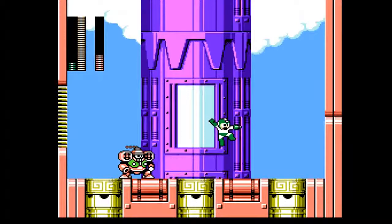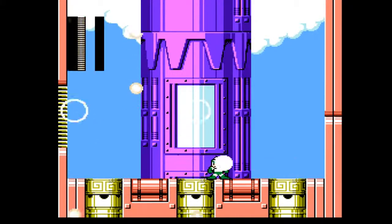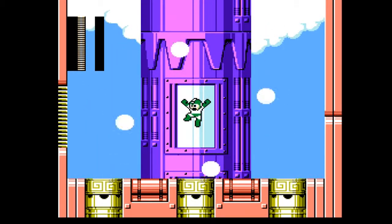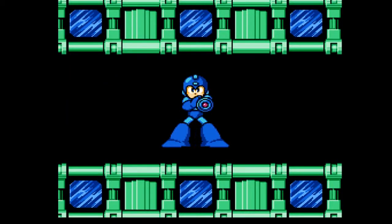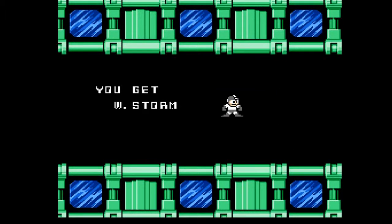A lot of people actually take him on first. His weakness is the Centaur Flash, but you can beat him pretty easily with a Mega Buster. He either shoots those fans, or he likes to suck you in or tries to land on top of you. But here we got a completely irrelevant weapon — this is giving us the Wind Storm. It would have made sense if you were shooting fans at people, but instead you get this little dinky tornado.